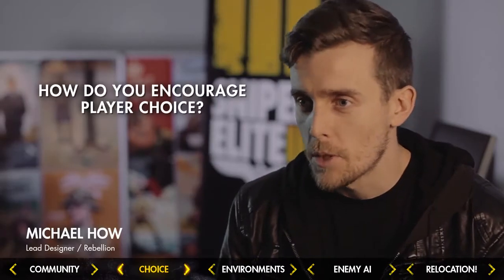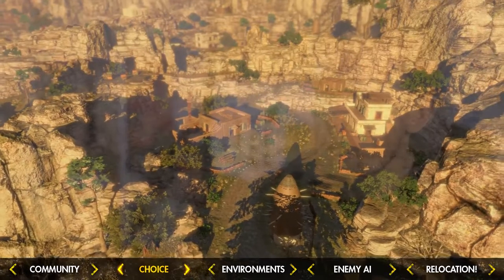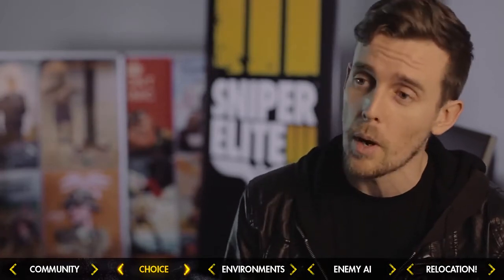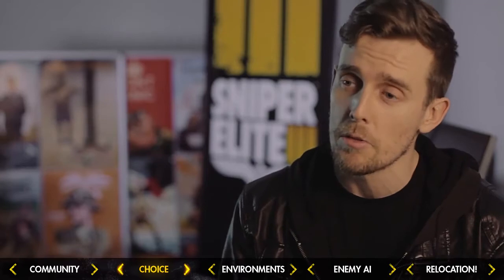As part of addressing the concerns from the community about linearity, we've been trying to really promote expansive choices within the environment. As you pull up your binoculars and assess the lay of the land in front of you, we'll have really key visual language which promotes player choice. Whether you see ahead of you ruins and density in the environment and decide to stealth down and play cat and mouse with the enemy, taking them out with your new suite of stealth kills — or alternatively you might sight a nice ridge line, move up there, sabotage a generator to create a sound mask, and then start raining down from above. There are a lot of different ways to approach the environment, feeding back through your binoculars.